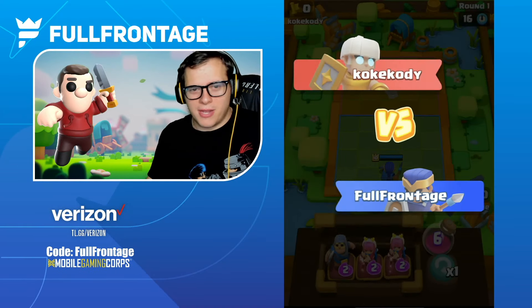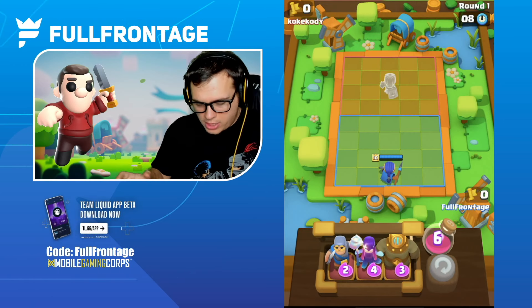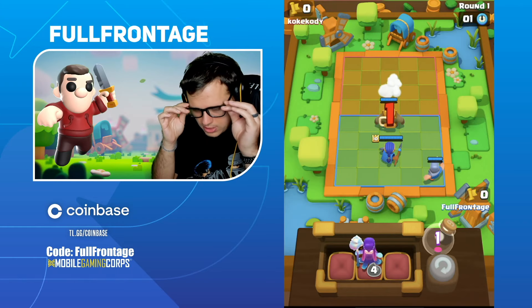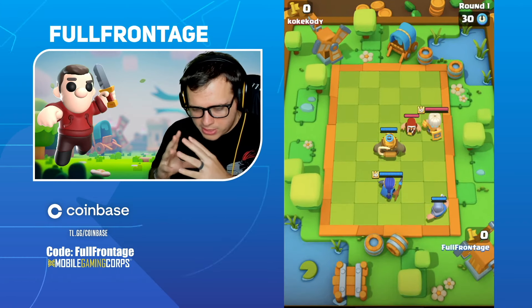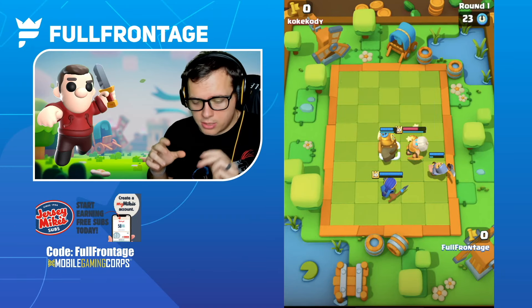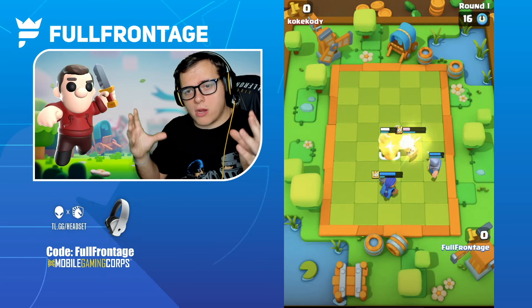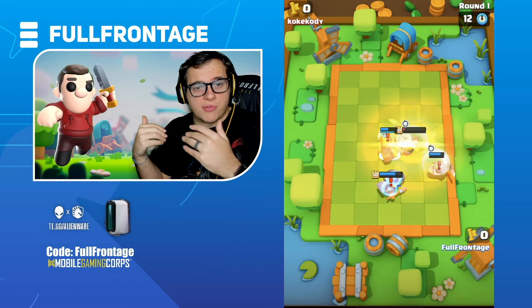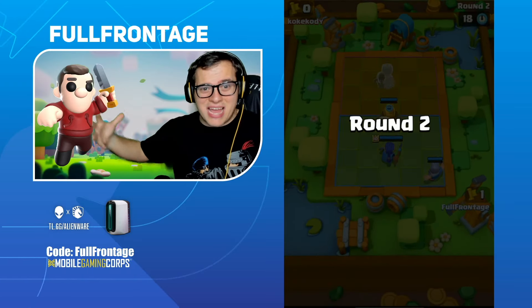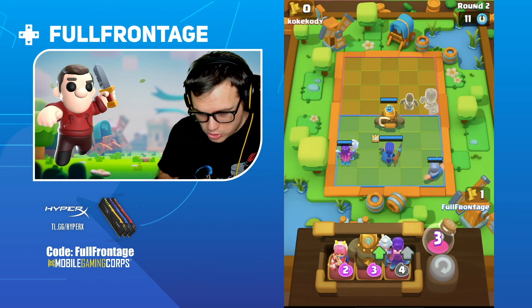Alright, hopping into a game now — we're going to try to get either the Witch or the Golden Giant. That's not off to a good start, but now we have both. We'll start with the Golden Giant and the Knight in the corner. One thing to keep in mind for the Golden Giant's KO ability at level two — the radius is almost like the Giant Skeleton bomb or the Mega Knight jump area. It's like a five-by-five, it's not just a basic square — it's a fairly big area.